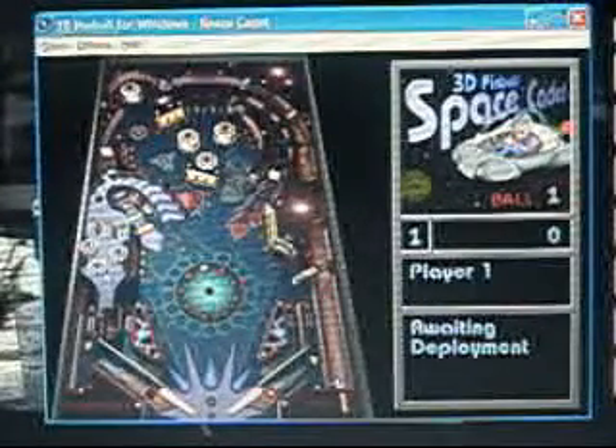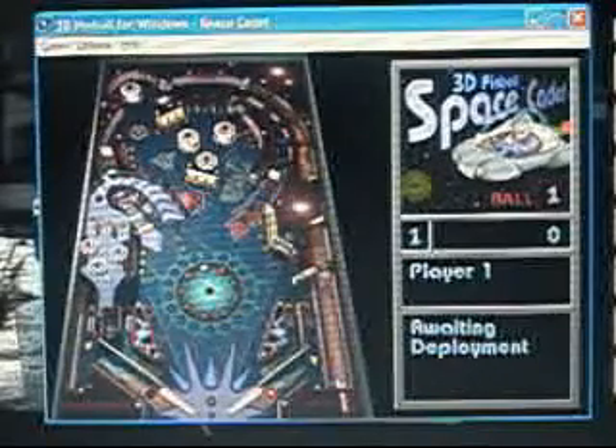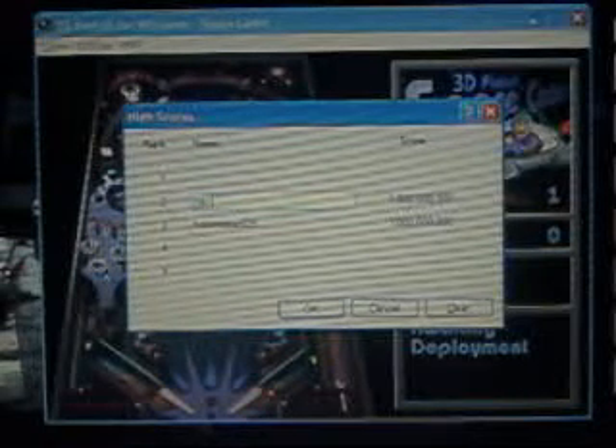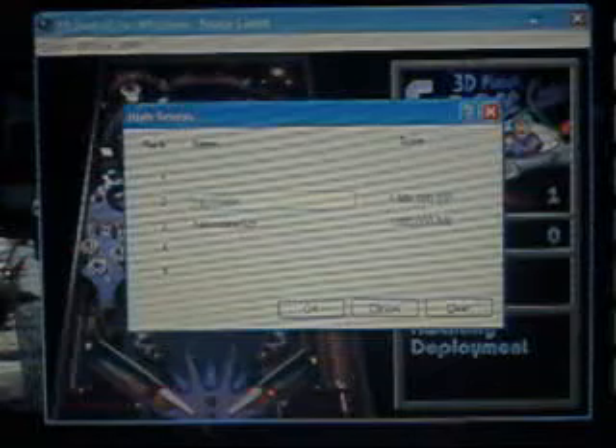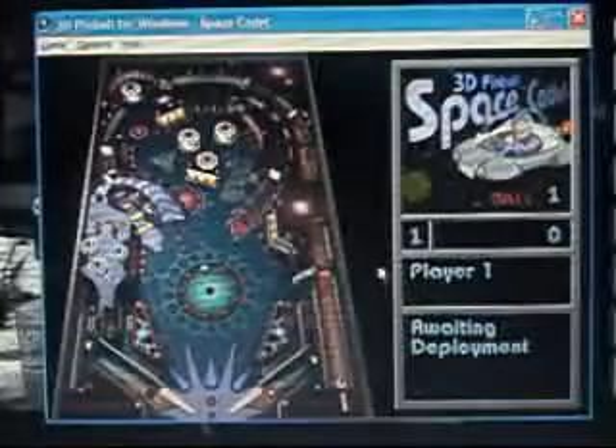And then I'll do that right now. Now what you're going to do is press the letter H, and then it should pop up with the high scores table with 1 billion points in the 2nd place position. It will never put you in the 1st, 3rd, 4th, or 5th place for some reason.